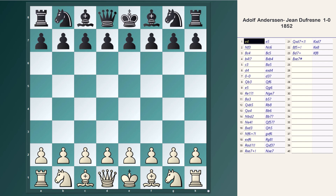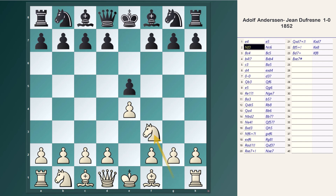Anderssen opens with e4, claiming the center. The response is e5. Nf3, developing a piece and targeting the e5 pawn. Black's response is Nc6, defending while developing a piece.